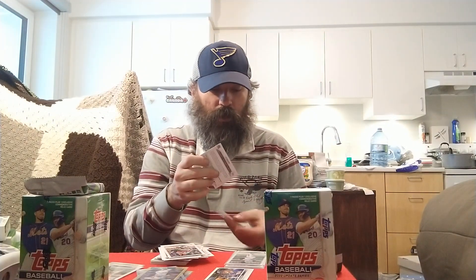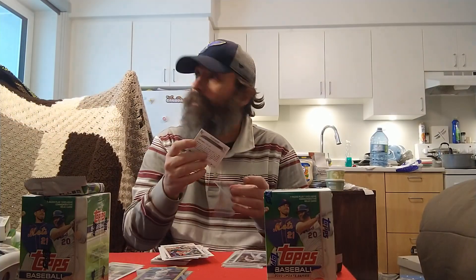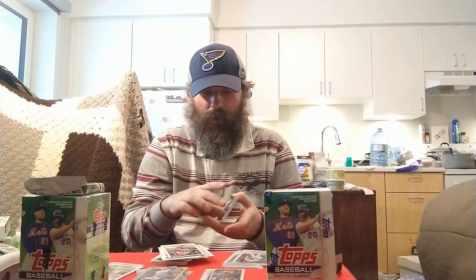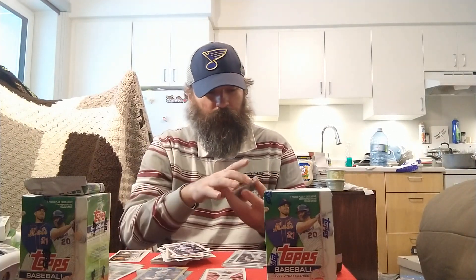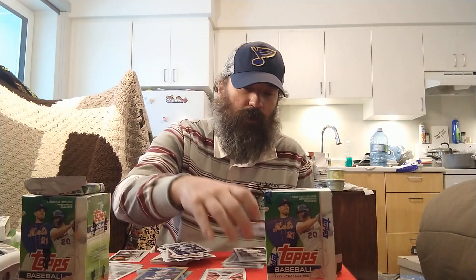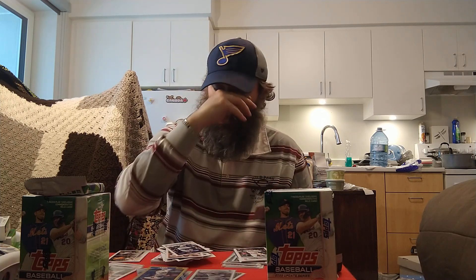Not much in that pack — a couple inserts, a rookie debut, and a rookie. I like the MJ Melendez because it has Bobby Witt Jr. on it too — two promising young players. There's another J-Rod but nothing too fancy, on the back. Corey Kluber, Cole Sulser, a rookie combos of the Giants. Another Nick Lodolo — this time it's a rookie debut. Michael Gibbons, Jake McGee, and another J-Rod, this time a rookie debut as well. Sleeving up the Lodolo debut too.